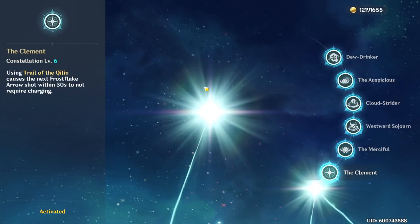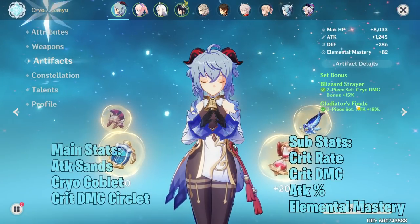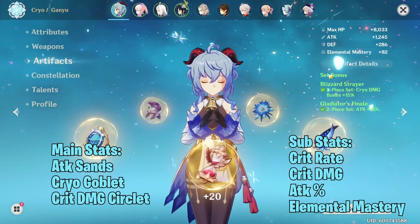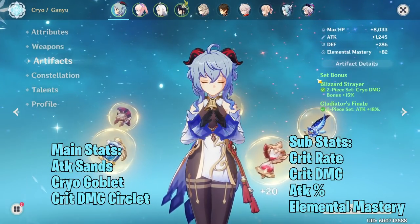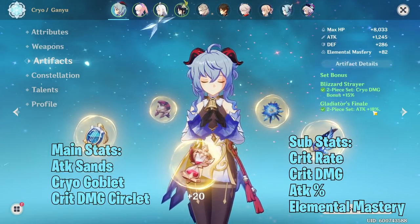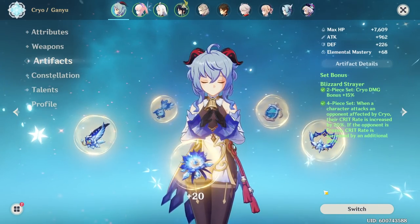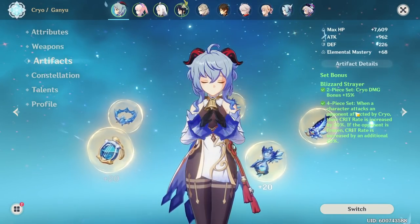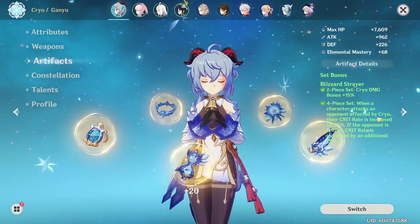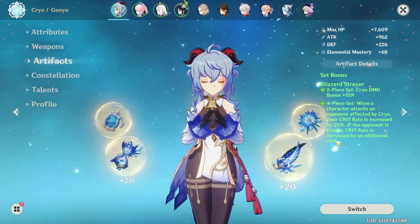For artifacts, I recommend starting with 2-piece Blizzard Strayer and 2-piece Gladiator's Finale. Retracing Bolide could work as well — this is the standard Ganyu build and my definite recommendation if you're starting to farm for Ganyu. If you plan on running Freeze Ganyu, run 4-piece Blizzard Strayer. The 4-piece set gives 20% crit rate when enemies are affected by cryo, and enemies that are frozen yield another 20% crit — 40% total crit rate, which is absolutely insane.